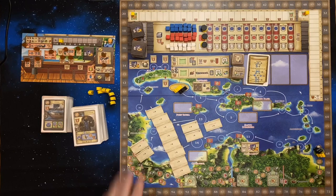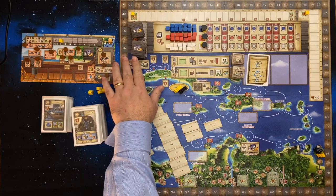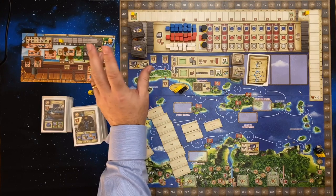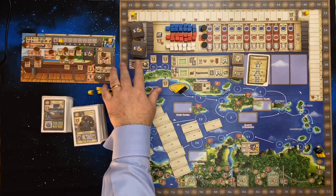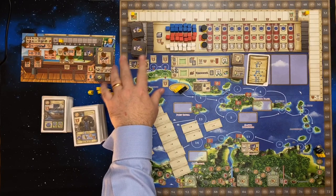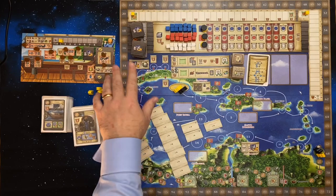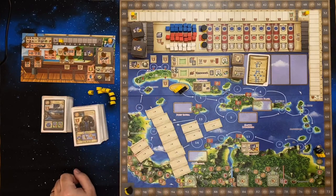To start off we have the combat tokens. I took all the combat tokens, shuffled them up, and there's actually space for two piles there simply to save you having a stack that's too high because if not they're going to go flying. There's no difference between the two stacks, it's just to save space. So you shuffle those and put those down there.